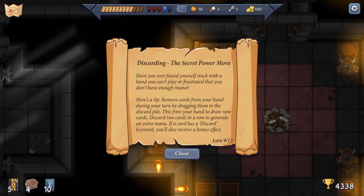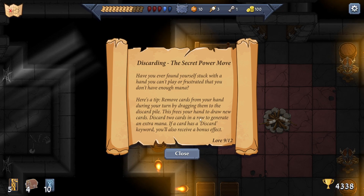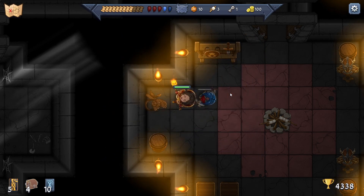Tip: 'Discarding - the secret power move. Have you ever found yourself stuck in a hand you can't play or frustrated that you don't have enough mana? Remove cards from your hand during your turn by dragging them to the discard pile - this frees your hand to draw new cards. Discard two cards in a row to generate an extra mana. If a card has a discard keyword, you'll also receive bonus effects.' That's cool - thanks for that!